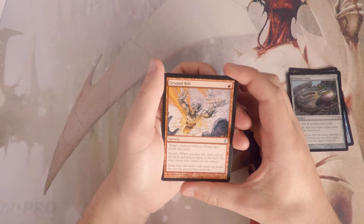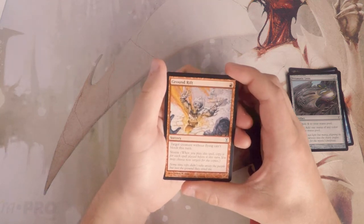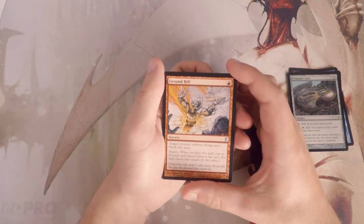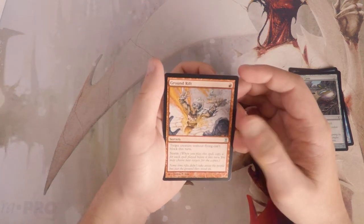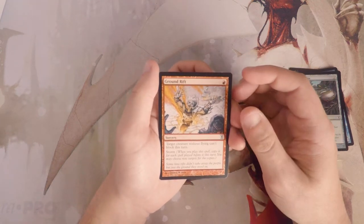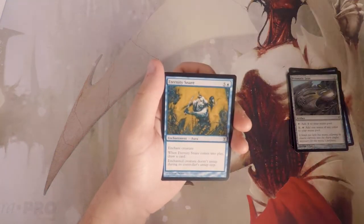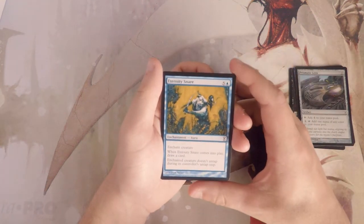Ground Rift is a sorcery for one red — target creature without flying can't block this turn. It also has storm, so you get to copy it for every spell played before it this turn. I don't particularly like this card. I think it's fine sideboard tech against decks without many flyers if you're trying to beat face, but otherwise it's not that great. You could storm into maybe two or three creatures, ideally up to five, but you'd have to play a lot of very cheap spells to make that worthwhile. Not a fan.